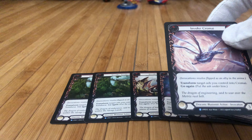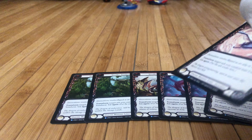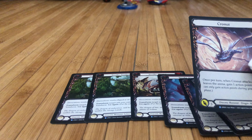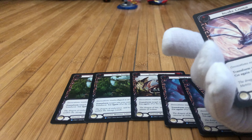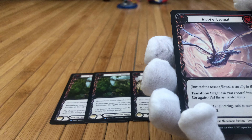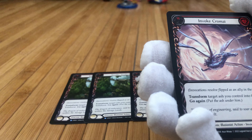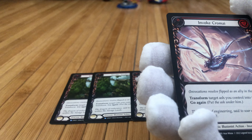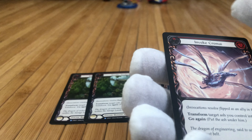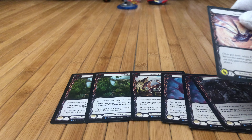They gave it this kind of MMORPG material-build feel. If you play something like Monster Hunter, StarCraft, or Warcraft, you'll recognize having to put the ash out and then transform it into your ash token or dragon. It's cool — you need the materials and you invoke a dragon. As you can see, the cards are two-sided and they also have proxies so you don't have to take them out and flip them over.